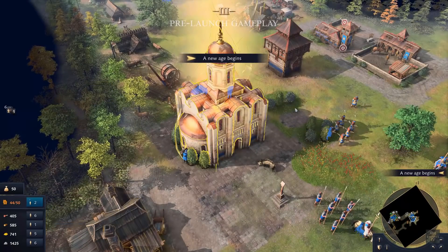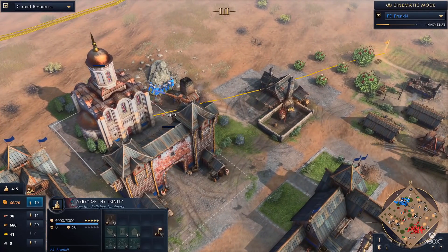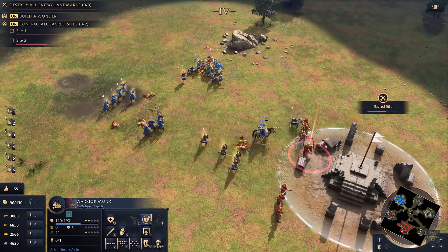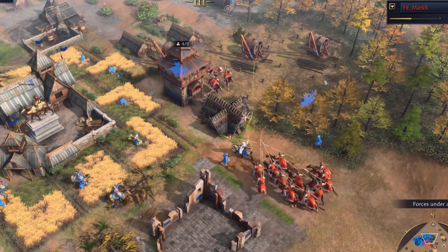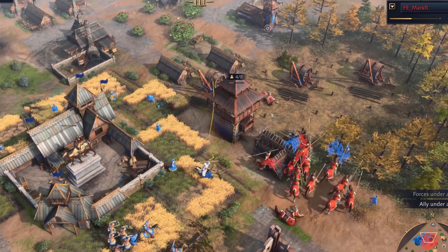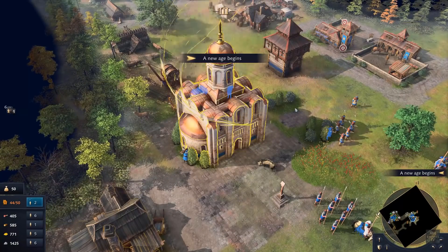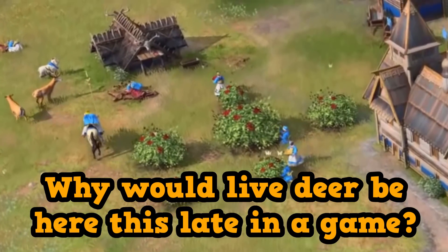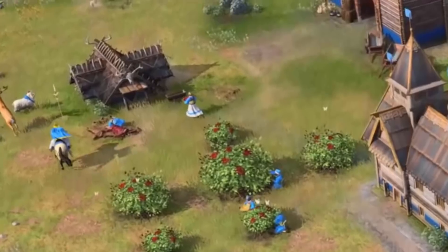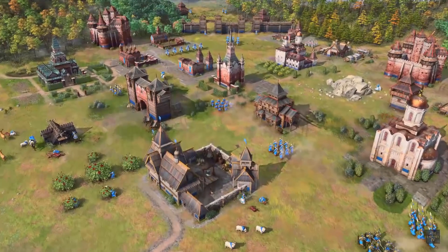For the Castle Age landmarks, we'll first look at the Abbey of Trinity. It acts as a monastery and allows you to produce Warrior Monks at half cost — 100 gold each — and with their super speed to grab relics before opponents, it's going to be a very solid landmark. The second Castle Age option is unrevealed, but hints suggest it's an economic landmark, possibly one that spawns animals like sheep, boar, or deer to help fill out your bounty bonuses.